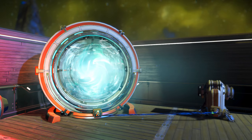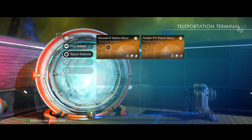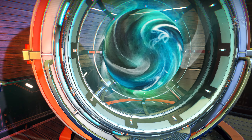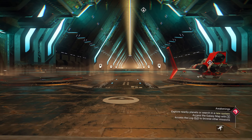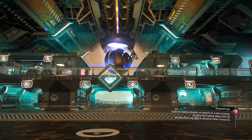I want to get more backpack slots. The way you do that is you go to any space station — we're going to teleport up to the one in this current system. We want to go to the bottom right, to the map guy — this icon right here.